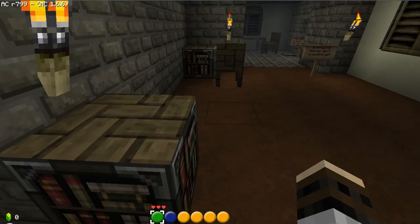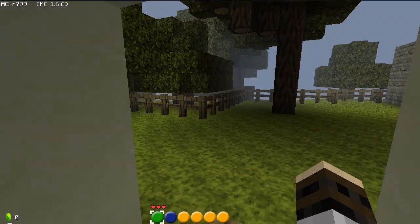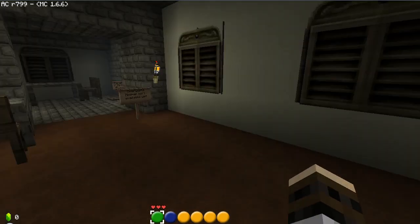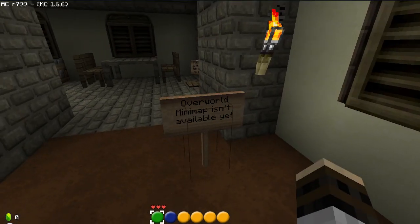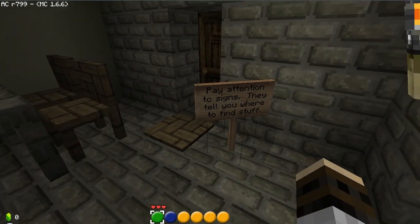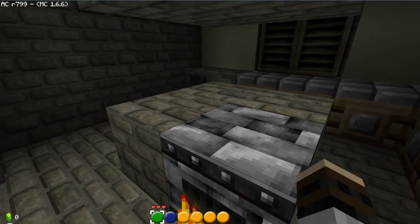Wait a minute. Oh my god — is that a chest? It's got nothing in it, but it's only got one space in it. Kakariko Woods? I even remember the name. Overworld minimap isn't available yet. Damn it. Pay attention to signs — where they tell you where to find stuff. Okay, you think?